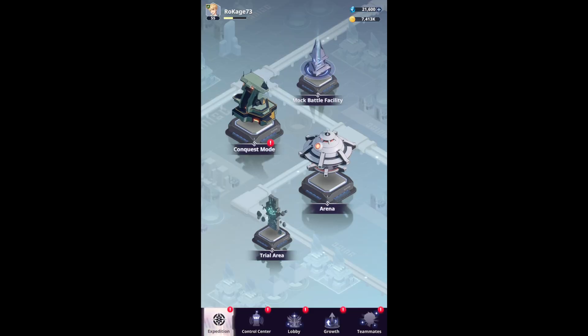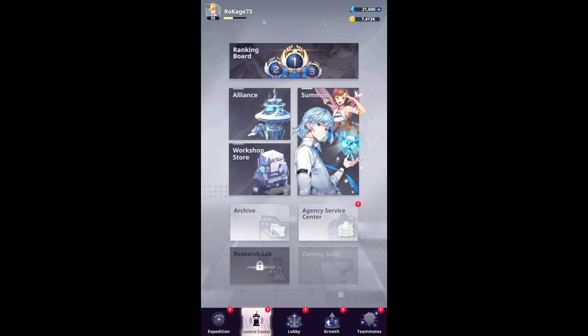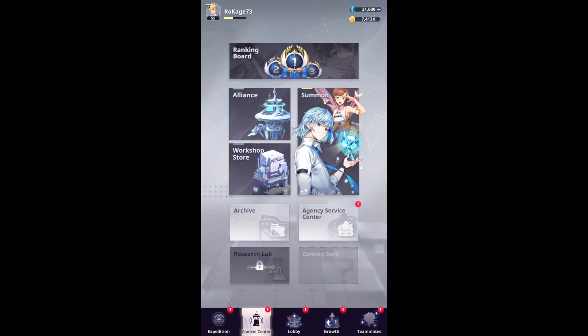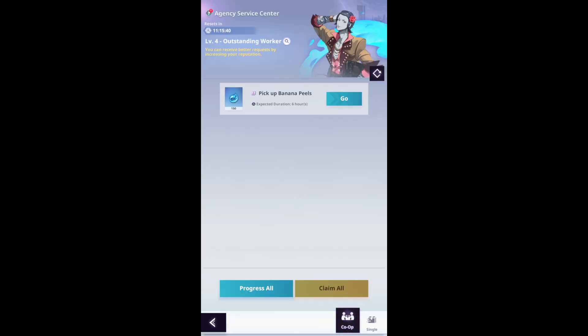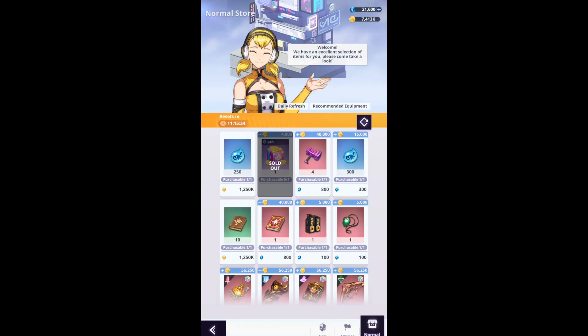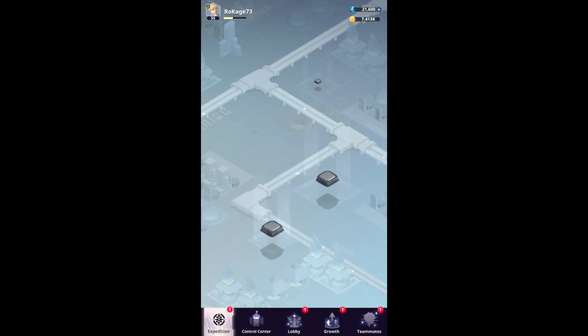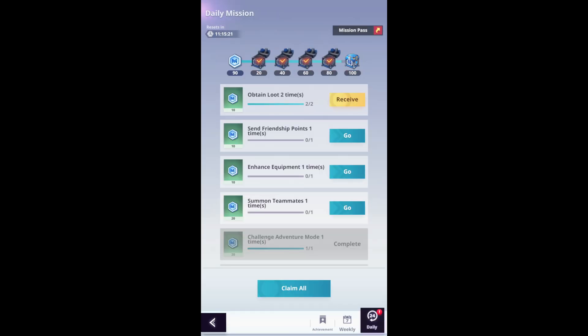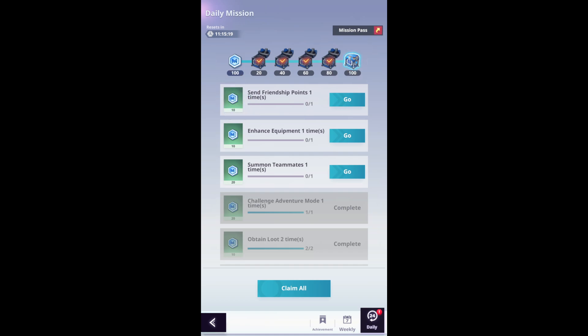This area is where you get gear, not gems or summoning material. When more content gets unlocked there will probably be even more ways to get tickets. Make sure to check the ranking board once in a while — you can get more gems there. Also the workshop, store, and agency service center — I believe you can get some gems or rewards there as well. That's pretty much it — straightforward and nothing too complicated. I believe I've covered every single way to gather normal tickets and gems for summons as free-to-play.